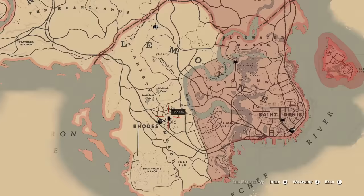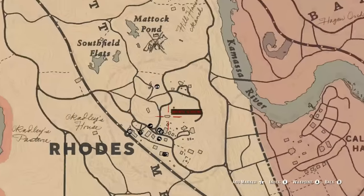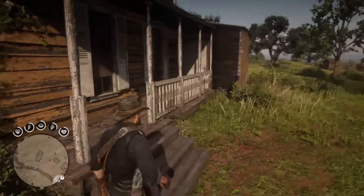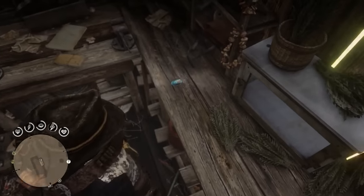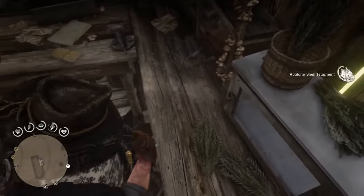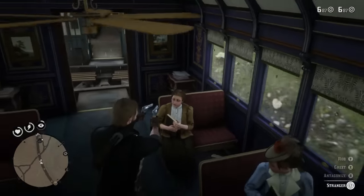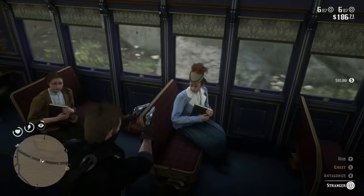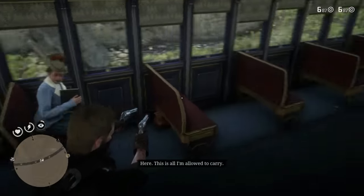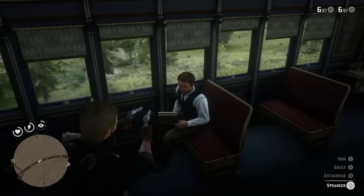You can turn the pelt into the trapper, but make sure you keep the bison horn piece for the talisman. For the abalone shell piece, you just walk in and grab it out of this little house directly north of Rhodes — no guards, no special criteria, just walk in and grab it. For the silver earring, the best way is simply robbing trains — you get a lot of money and often multiple silver earrings from one train robbery, plus other jewelry components you'll need for talismans.